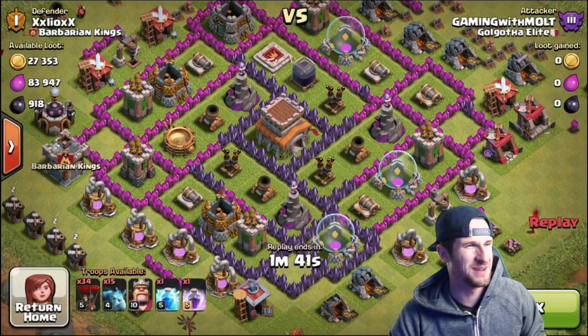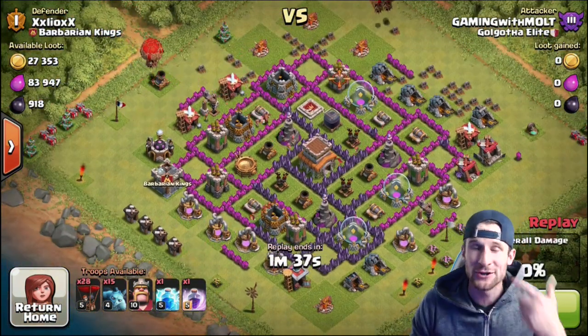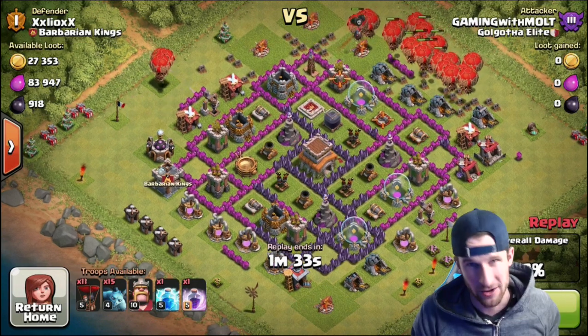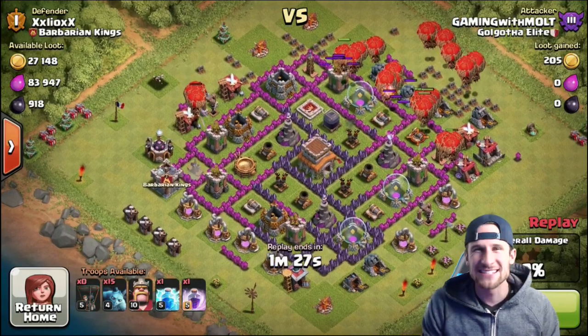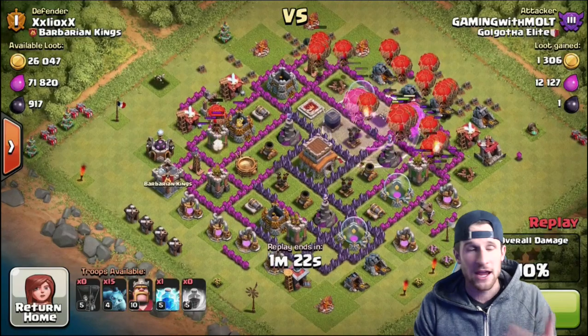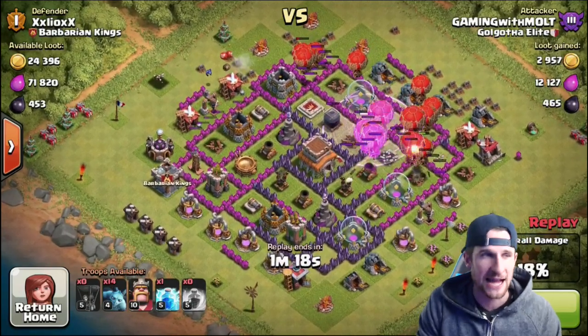Hey, what's up guys, welcome back! We are back with some more Town Hall 8 gameplay. As y'all know, I am grinding out to fully max out my Town Hall 10, and with that I need to max out my Town Hall 8. What that entails is getting a lot of dark elixir so I can keep maxing that out, and also getting gold.